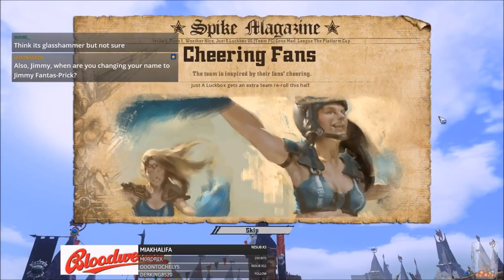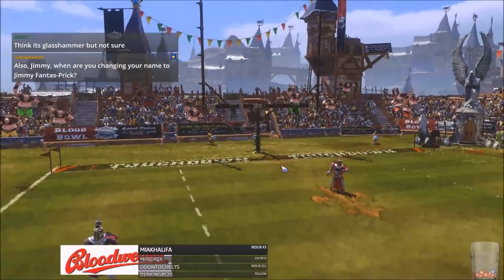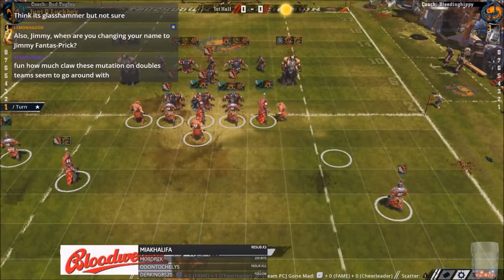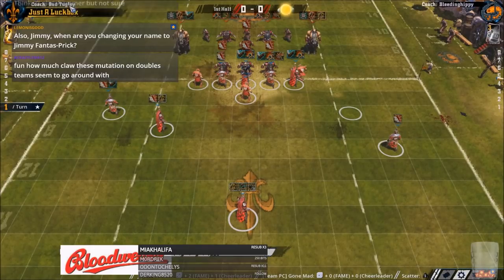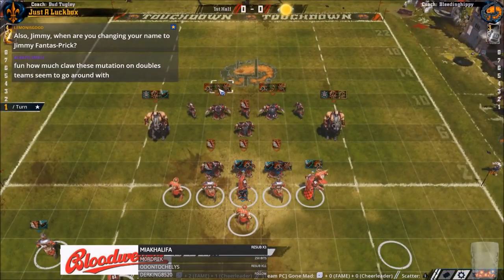Hello everybody, welcome to game number 2 of the Cross Platform Cup. As you can see there's cheering fans on the kickoff. Just a look, box is Gnome Slayer, I believe, from Xbox. He's called Butt Ugly on this — is that going to be Butt Ugly? Probably.